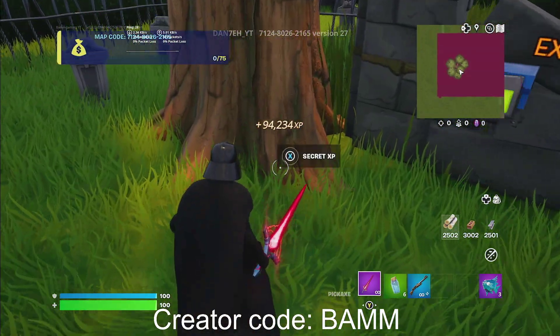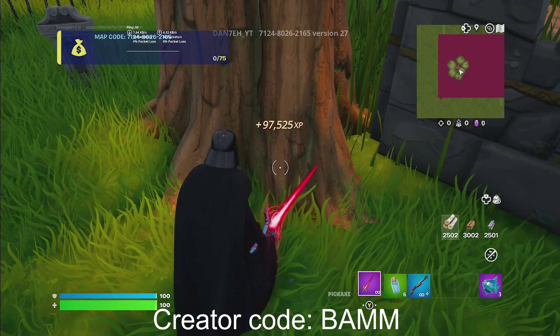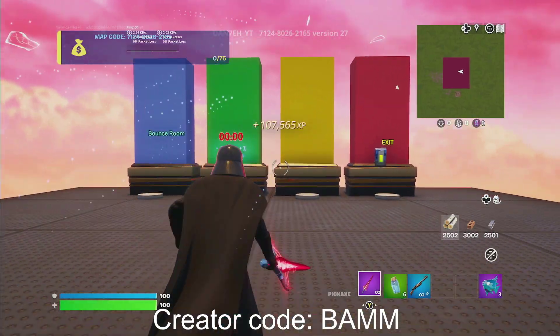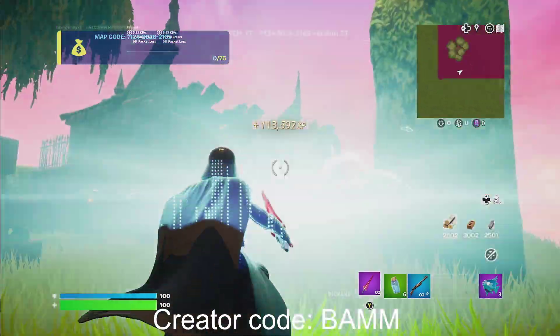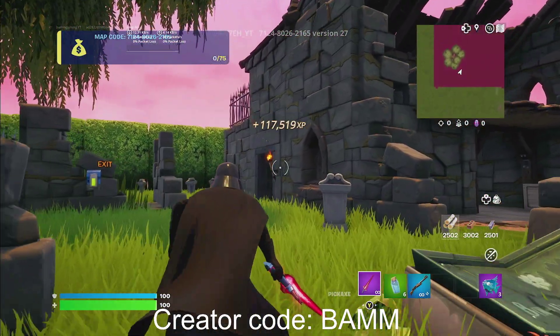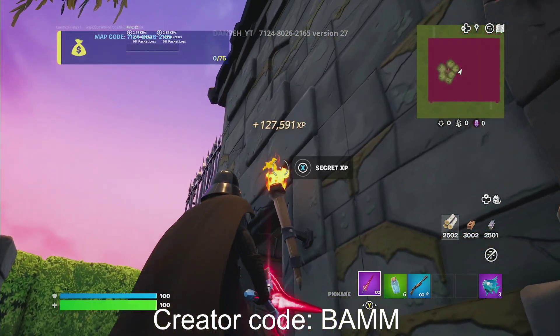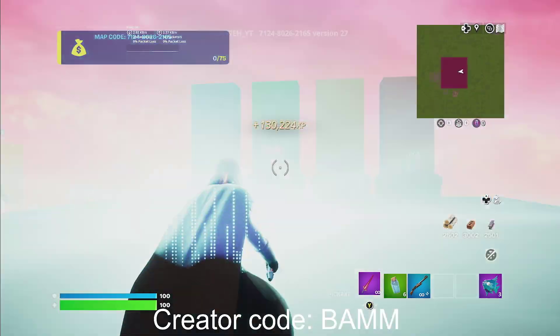Now we're in Chapter 4 Season 3. Go back to this tree right here, turn left — secret XP right over there. Then go back into the map. If I'm going too fast, just slow down the video — I'm just trying to get the information to you as fast as possible. Go over to this fire thing right here and there's going to be another secret XP, go ahead and hold it.